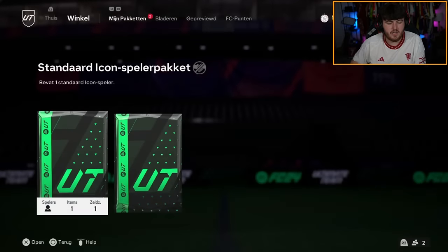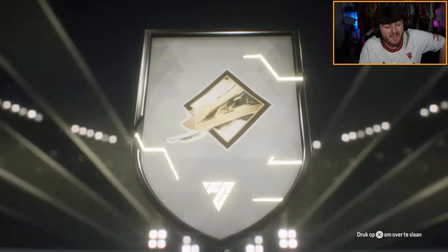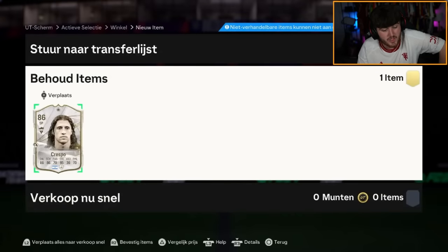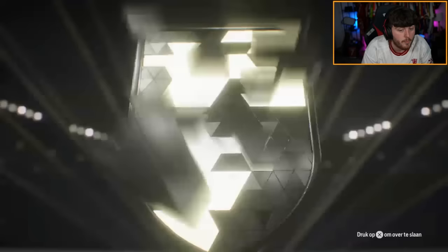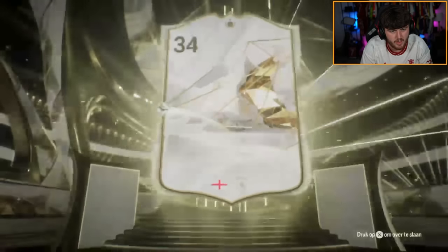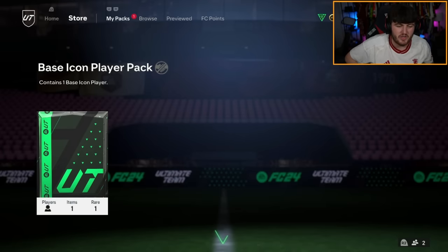Two icon packs now for Robert. I think we've done better than last time — we've had a 1.5-million-coin-plus pull and about a million-coin George Best, plus a couple of 300-400k pulls. Frespo — not what we're looking for. I just want to see that sweet Brazilian flag. England could be Rio Ferdinand — I'd happily take Rio Ferdinand. No, it's Sol Campbell. Fair enough.